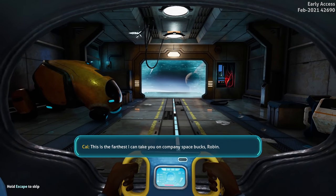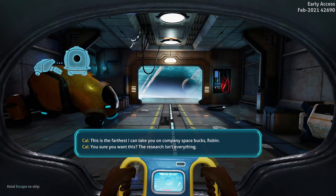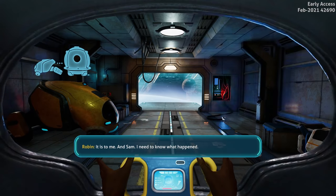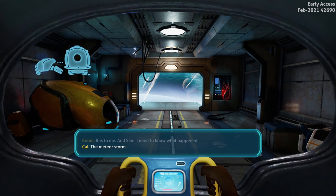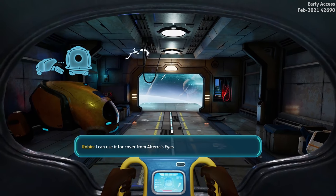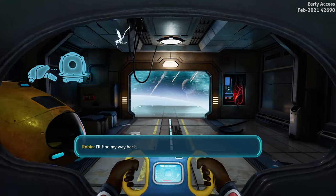The intro cutscene plays - Robin is dropped off via a private liner. 'This is the farthest I can take you on company space bucks, Robin. I can use it for cover from Altera's eyes.' 'Gonna miss you Robin, I'll find my way back.'